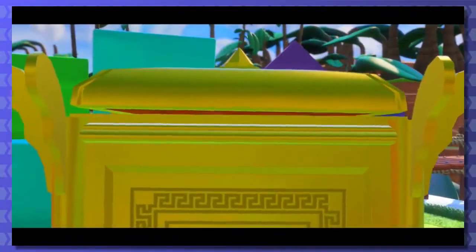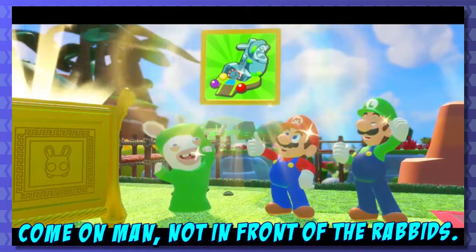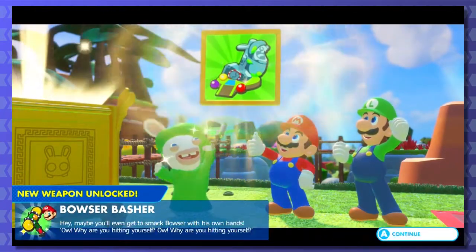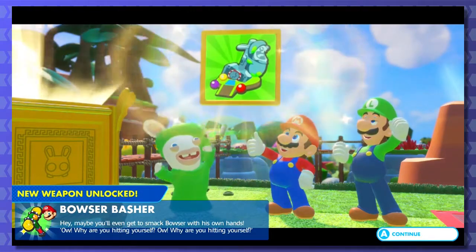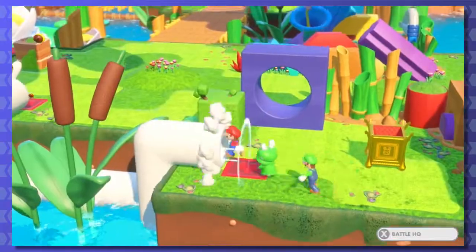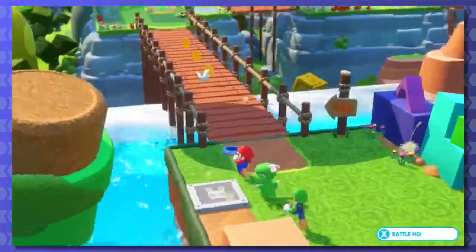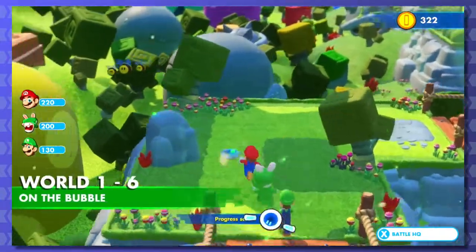This better be worth it. This better be some kind of amazing weapon. I want to shoot Spooge. Bowser Basher - maybe he'll even get to smack Bowser with his own hands. Why are you hitting yourself? Eh, it's not quite Spooge, but it'll do the trick. Alright, let's finally move on towards the next battle.